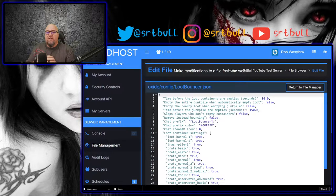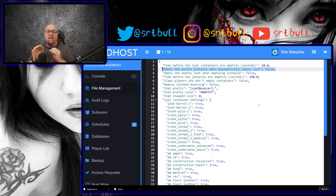After installing Loot Bouncer, this is the default configuration file. The first option is how much time the plugin should wait before it kicks the loot out of the container - by default this is set to 30 seconds; for demonstration I'm changing it to 10. The second line asks whether you want to get rid of the trash pile after all the loot has been cleared - by default this is false; we're changing it to true.